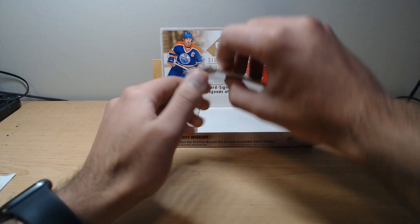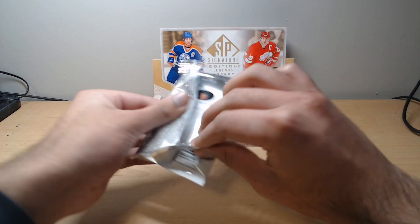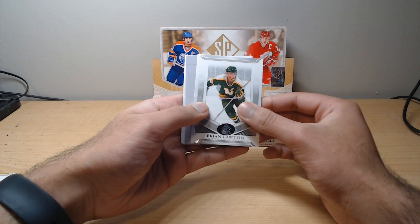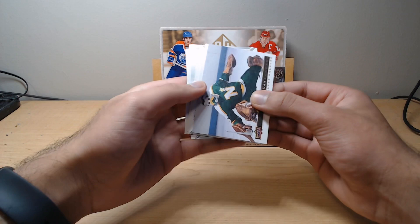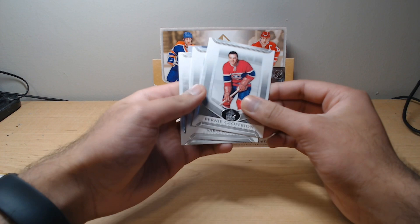It's actually a little bit thicker than the canvas you'd see in a standard Upper Deck regular series. Two more packs to go. We have Brian Lawton and another canvas — Gilles Meloche of the Minnesota North Stars, another team we haven't seen in a while. Reggie Leach, Bernie Geoffrion, and Saku Koivu.